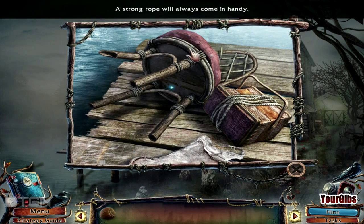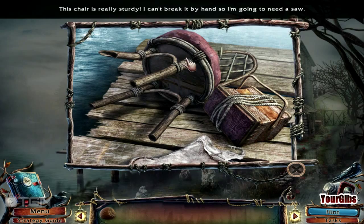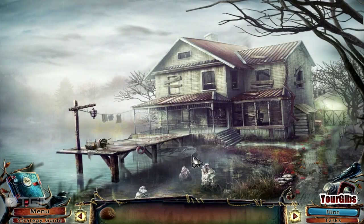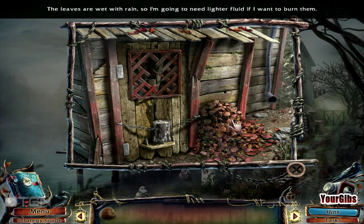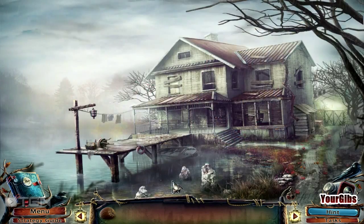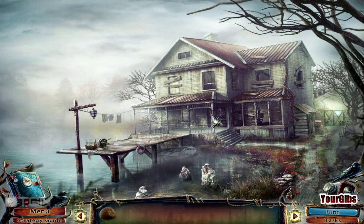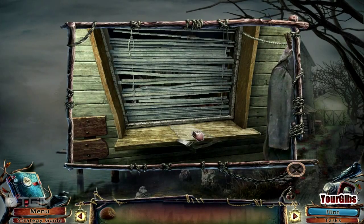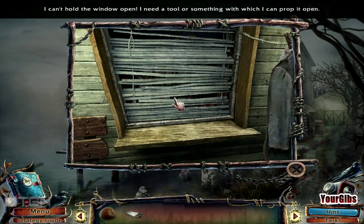A strong rope will always come in handy. Looks like we're going to have to fix this chair — it's really sturdy, I can't break it by hand, so I'm going to need a saw. The leaves are wet with rain, so I'm going to need lighter fluid. I need a woodcutter for that log. Oh, looks like we still have our camera, so we're going to be watching some creepy videos. There's our saw that we need. I can't hold the door open — I need a tool to prop it open.